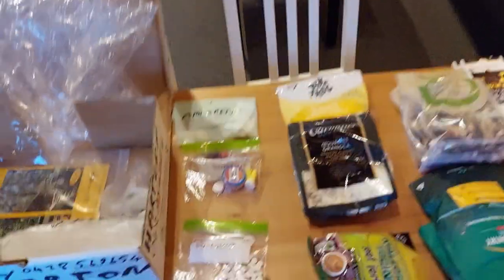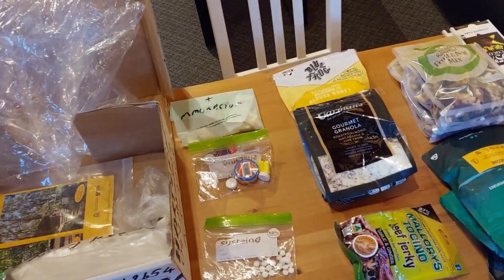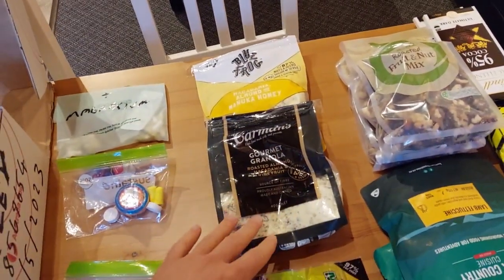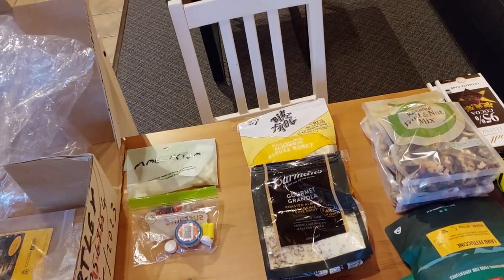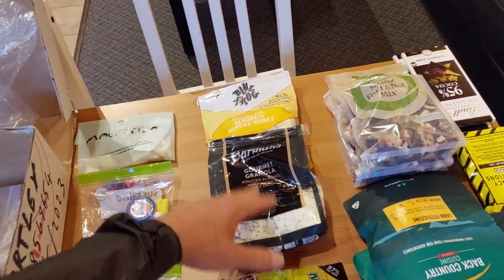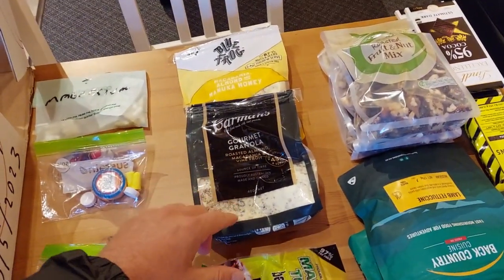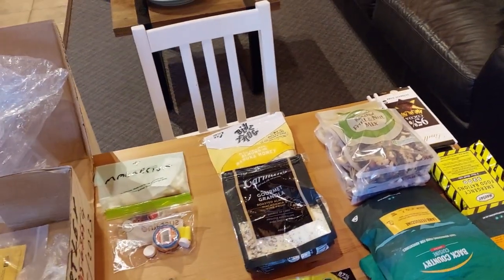I should mention that the towels, toothpaste tablets, and similar items you probably wouldn't be able to get in trail towns. The other standard things are a breakfast mix — a paleo mix — trying to get a particular balance of proteins and fats. I don't know if I'm getting the optimum balance but I'm trying. It's one of these paleo mixes with some milk powder added.